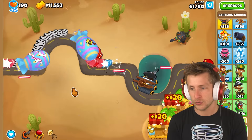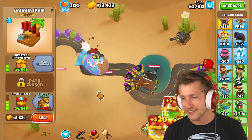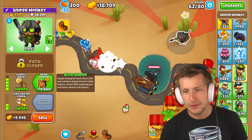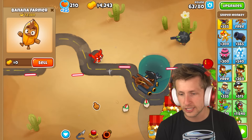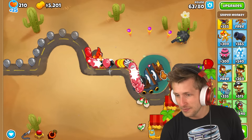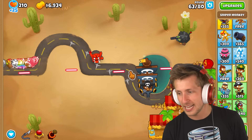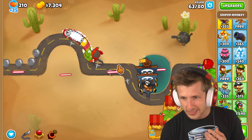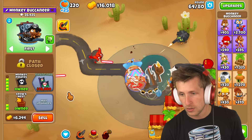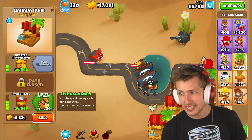We're going to want pirate lord at some point as well. There are so many things that we need — I feel like we're just barely hanging on here. I've got to make sure I constantly use that supply drop ability — that's good extra money. I'm going to get elite sniper because it's extra damage and money at the same time. Whoa, look at this — this is a big lag spike. My computer's like dying.